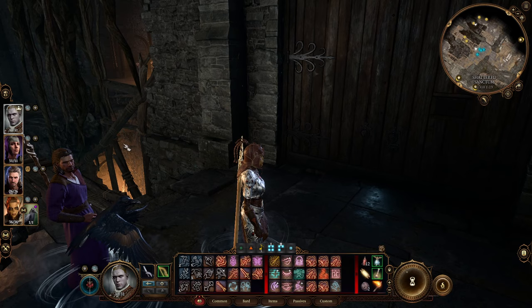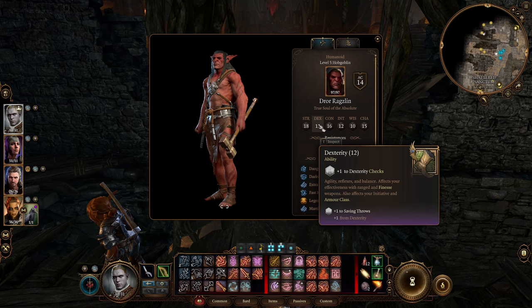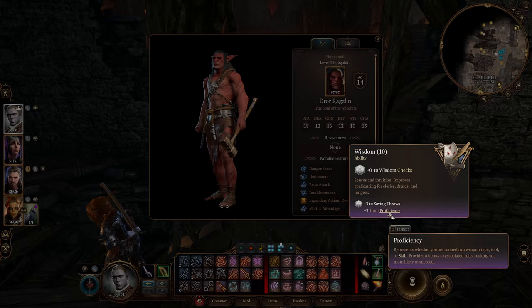Before we start, we'll have a quick look at Dror Ragzlin. He is proficient in 5 types of saving throw, which actually leaves his dexterity saving throw as the lowest — only a plus 1. Wisdom's a plus 3 because he's proficient with it. He does get 2 attacks per turn at level 5, and we're in honour mode.